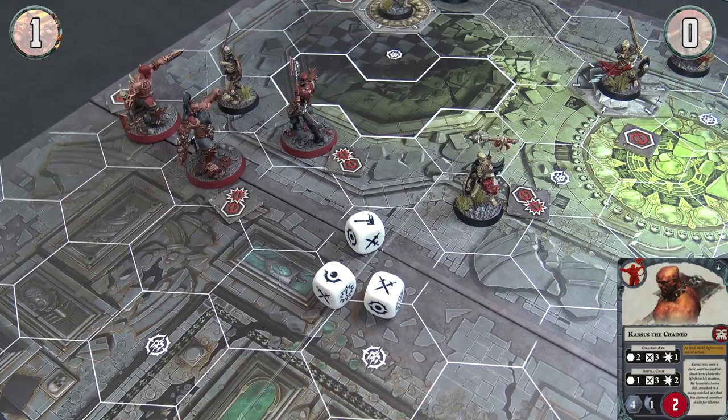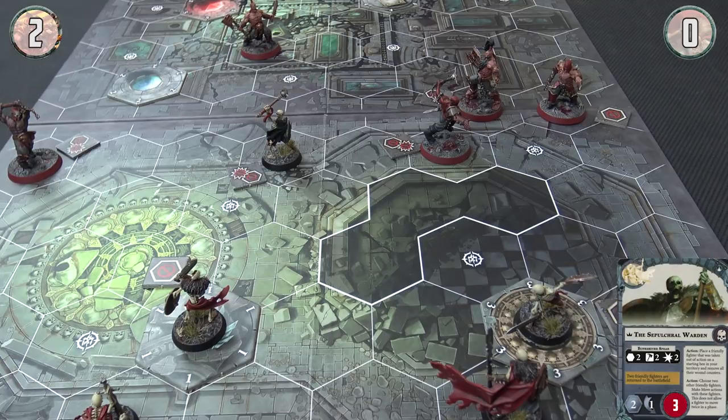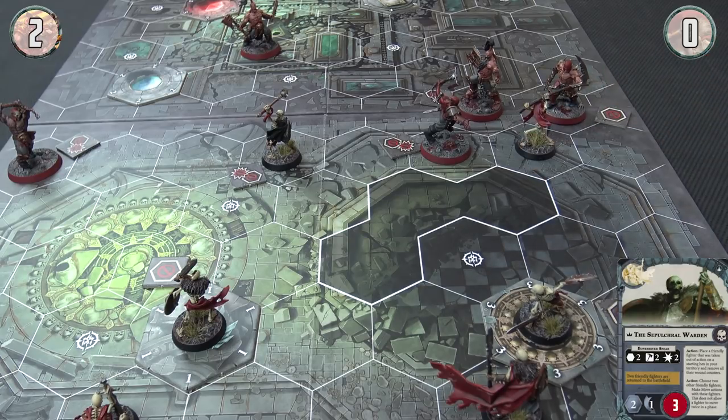Two successes indeed. I'm looking for a dodge but need a crit. I get my dodge but the gang-up goes through — so that is two damage, which takes out my champion. Poor champion, so it's a glory to you. That Shard Gale hurts everybody equally. Any ploys? Nope, nothing.